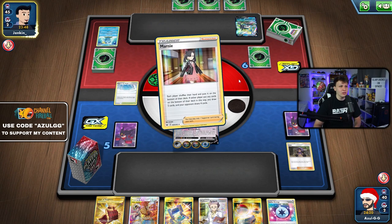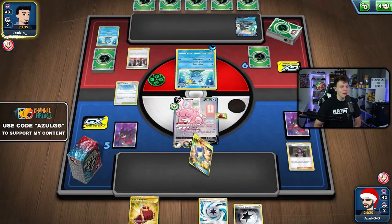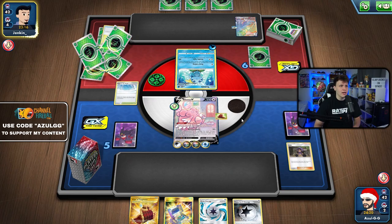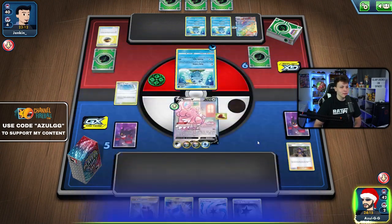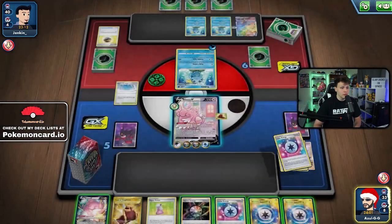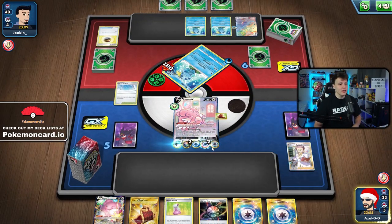They go for Keep Calling — there's also a Marnie, so they've got a bit more to work with. Exp Share to keep energy in play, Intelion into Intelion. Level Ball presumably for a Drizzile — yeah, there it is. Drizzile to hand, Keep Calling gets some Sobbles into play. None prized Research here would be insane — and it is! Grab Research, three more energy to the discard pile, and I haven't even attached for the turn yet.